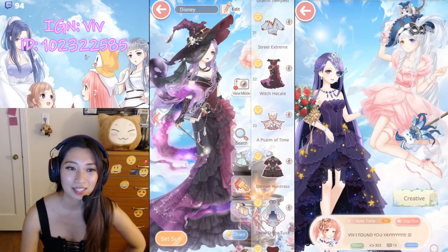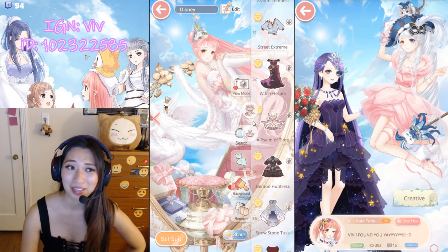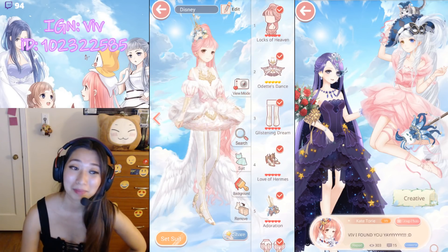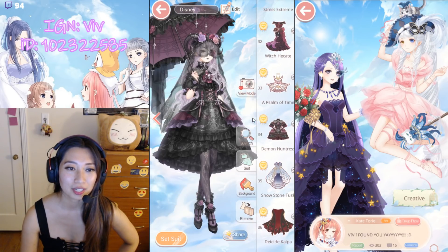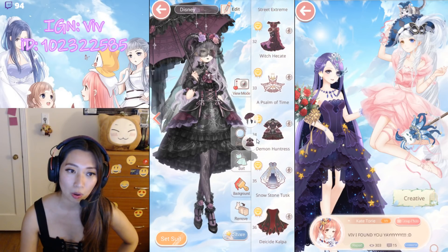Up next, A Psalm of Time — this was a free suit. I remember in the beginning when this suit first came out, there were so many bugs with her pose. I'm glad it's fixed. Up next, Demon Hydrus — I think this is my favorite gothic lolita suit. Love the umbrella. Love the leg pose. So cute.